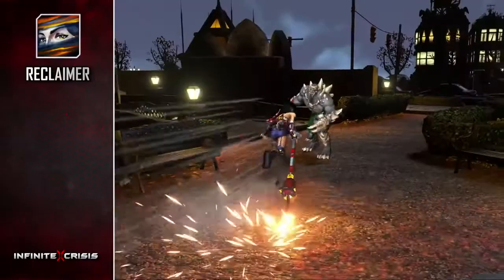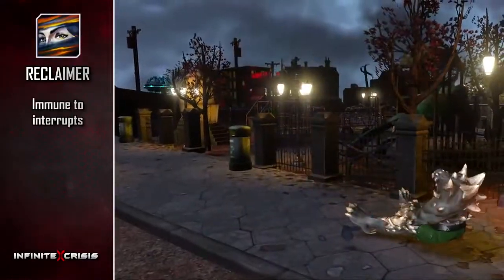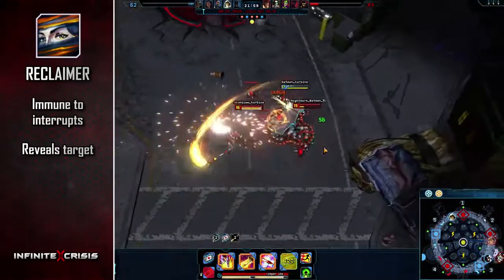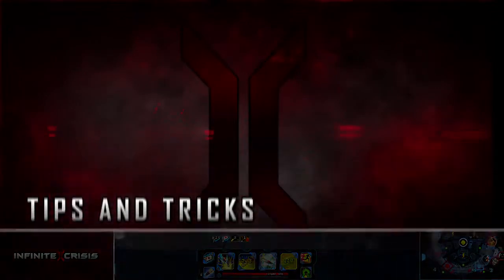Atomic Wonder Woman's ultimate is Reclaimer. When used, she becomes immune to interrupts and reveals her target before dashing at them and striking with her chainsaw, dealing huge attack damage and maxing out her Rev meter.